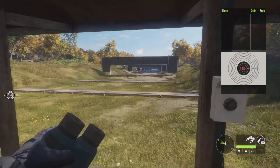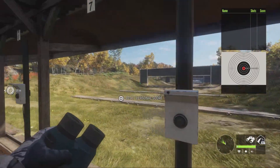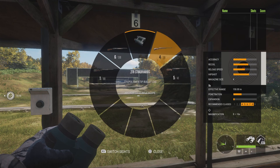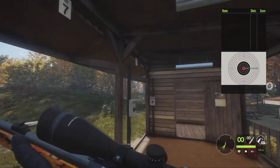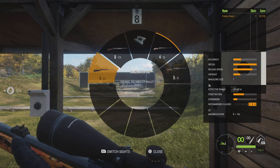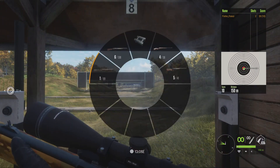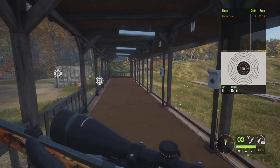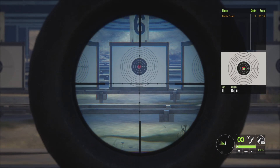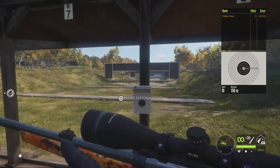The second loadout attempts to account for the weakness of the 7mm when trying to shoot class 8 and 9 animals. To do that I had to take out the 454 and the 7mm, which I replaced with the 338 and the 270. The 270 is going to cover your class 4 to 6 animals and the 338 is going to cover your class 7 to 9. The goal is to have a gun more capable of taking down the larger animals. However, the main drawback is the 270 — it's known as one of the weaker guns in the game.